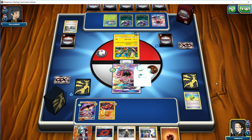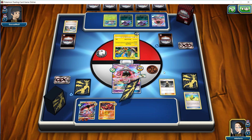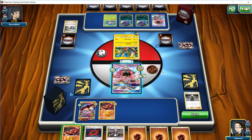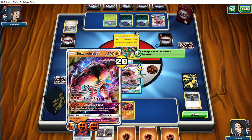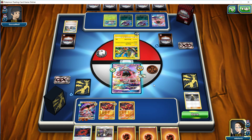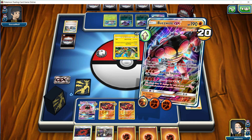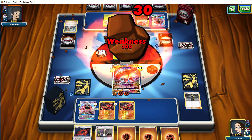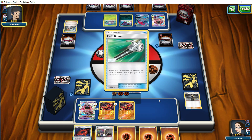We did draw Cynthia. So let's go Float Stone here. We're going to attach an Energy and then Cynthia - go for a new hand of cards. A Brooklet Hill would be nice but we didn't get it. We did get the Baby Buzzwole which lets us set up for the following turn. We don't want to Absorption, but if we don't Absorption then he's able to get additional damage on our Pokemon. Right now we're hitting for 30 plus 20 is 50, which isn't a KO. So let's go ahead and retreat into the Buzzwole. We're going to go for a Jet Punch and put 30 damage onto one of the Zoruas here. We're going to force him to evolve that particular Zorua.